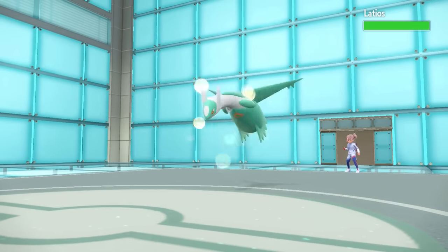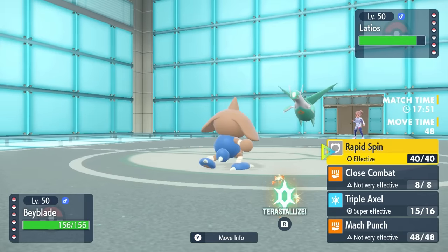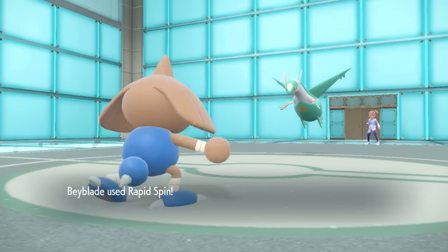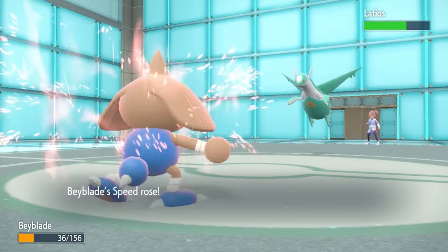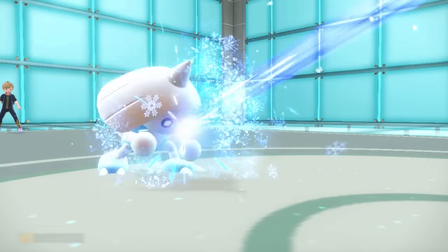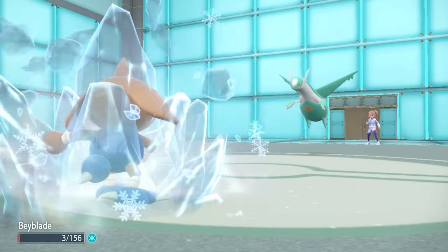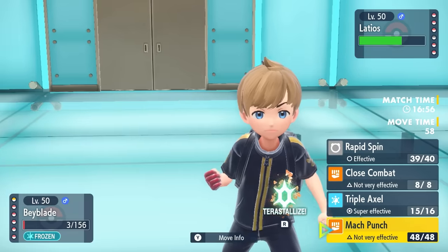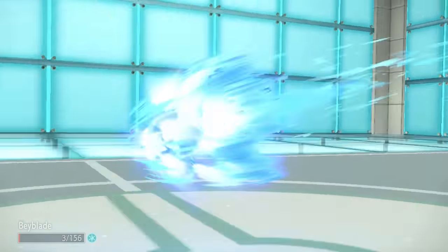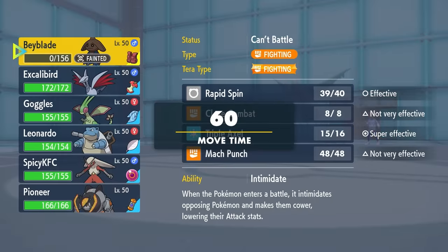They get a free switch into Latios — another massive dragon threat — and I don't have a lot of switch-ins. I'm assault-vested and max HP, so I know I can take an attack. I take the opportunity to go for the Rapid Spin as they Luster Purge, which is insane. Hitmontop is able to live it thanks to the special defense boost from the Vest, and I get the Rapid Spin off, getting rid of the Sticky Web. They go for the Ice Beam expecting a switch, but I live — and they just turned me into a popsicle. The freeze comes at the worst possible time; I could have gotten another Triple Axle off, but we're frozen mid-dance and they finish us off with Aura Sphere. At least I was able to Rapid Spin away the Sticky Web, took care of Hydrapple, and Hitmontop put in a lot of work.